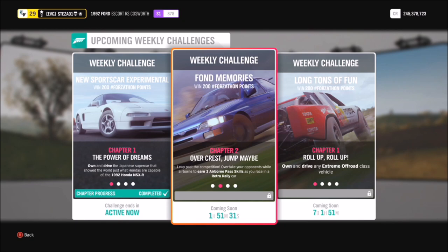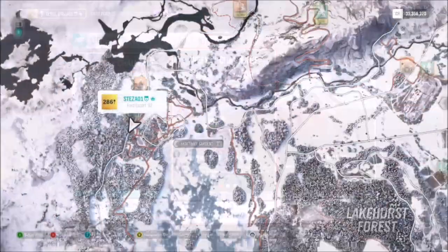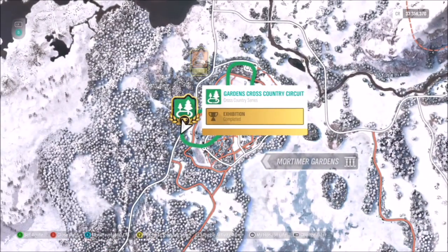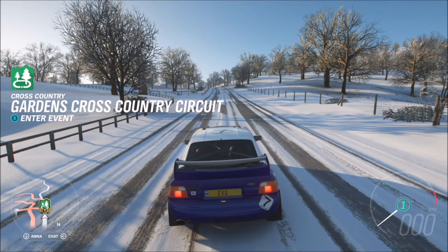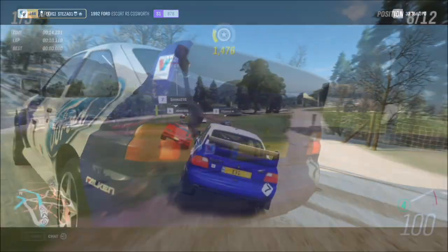The first challenge wants you to earn three airborne pass skills. An airborne pass skill is pretty self-explanatory — it's just an overtake pass skill whilst you're getting air at the same time. To do this, you want to go down to the Gardens Cross-Country Circuit, which is probably the easiest place to get it as there are quite a few jumps on here.